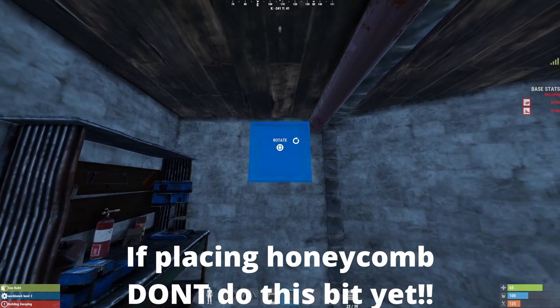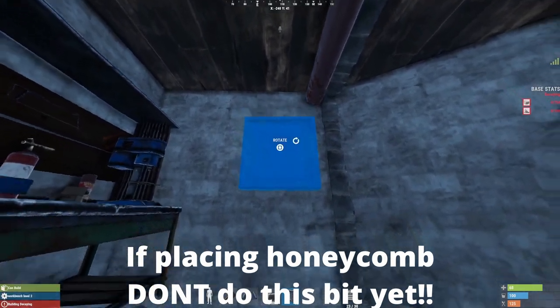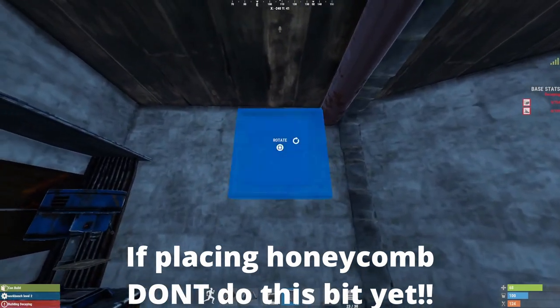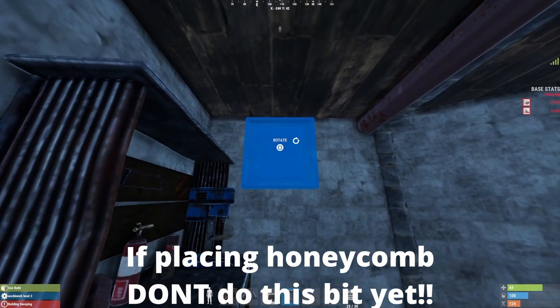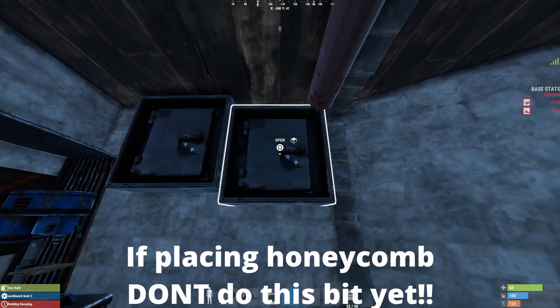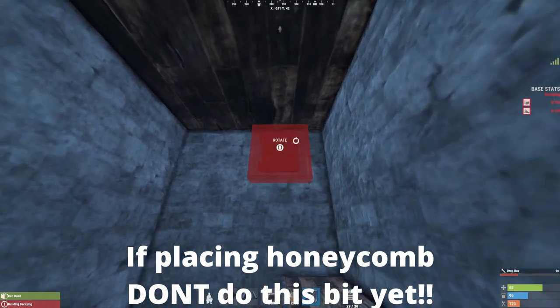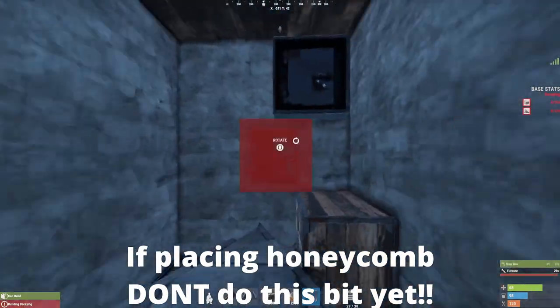Now do not — I repeat, do not — place any drop boxes if you're planning on honeycombing this base. It's a big mistake. I've done it several times: placed drop boxes and then I cannot honeycomb, as you'll see a bit later in the video. So if you are going to honeycomb, just don't do this step yet. You do this after the honeycomb.